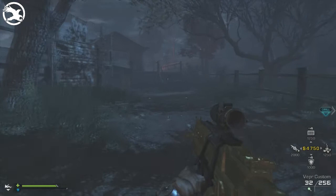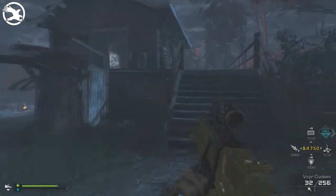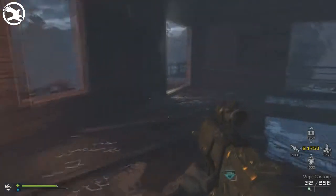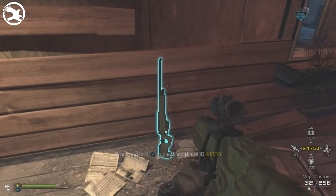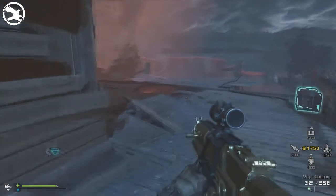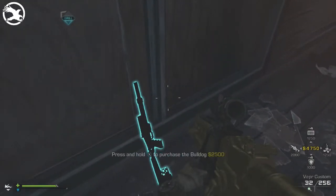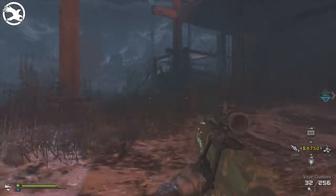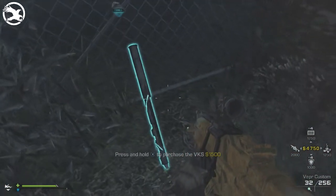The next location we're going to move into is the cabin area and there should be eight purchasable weapons in this area. Weapon number sixteen is the L115 sniper rifle and that is $1,500. Weapon number seventeen is the Bulldog shotgun which is $2,500. Weapon number eighteen is a VKS sniper rifle which is $1,500.